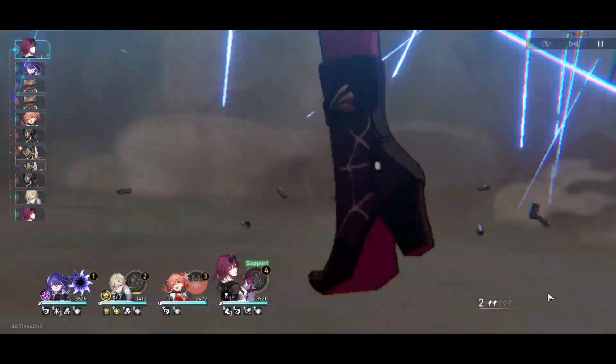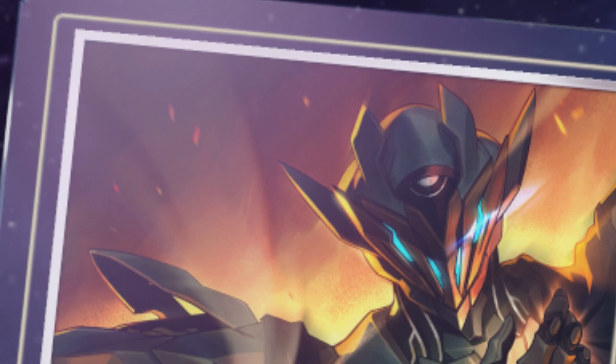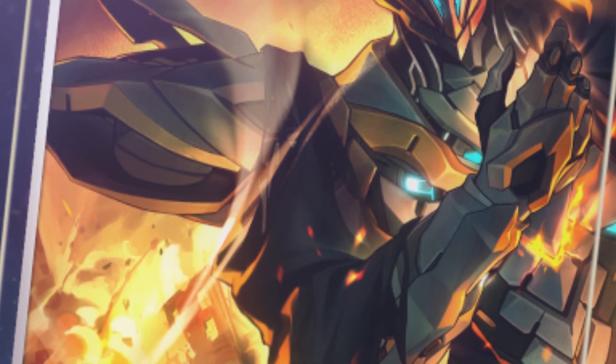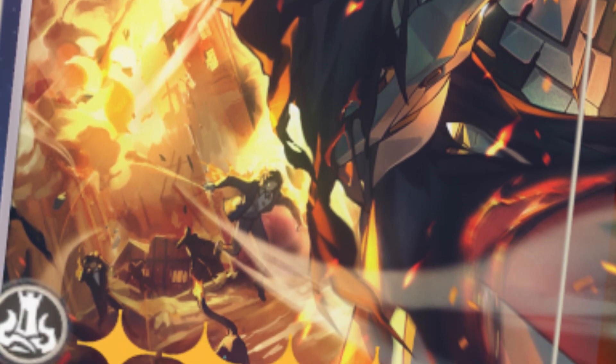The reason I'm saying that is because of the information on Firefly's light cone. When the wearer's cumulative HP lost during one attack exceeds 25% of their max HP, or if the amount of their own HP consumed at one time is greater than 25% of their max HP, it immediately heals the wearer for 15% of their max HP and increases the damage they deal by 25% for 2 turns.